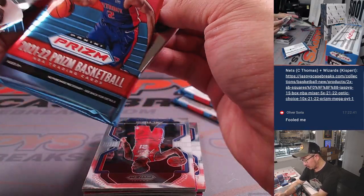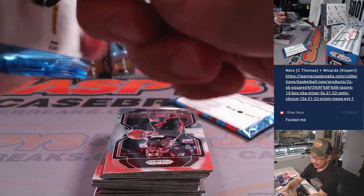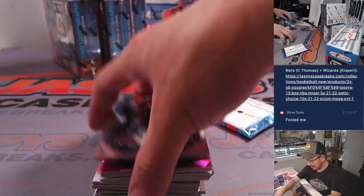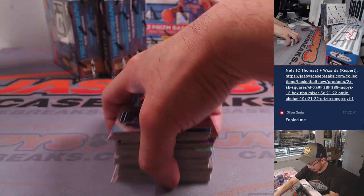A few more mega boxes left — this one and then the two in the background there. And then we'll go into the Optic Choice, same year, same draft class. Each box has an autograph — should have an autograph on average. We'll start seeing those autos.